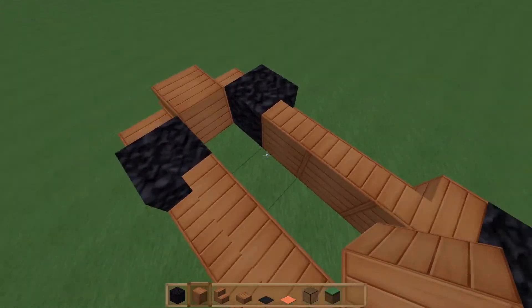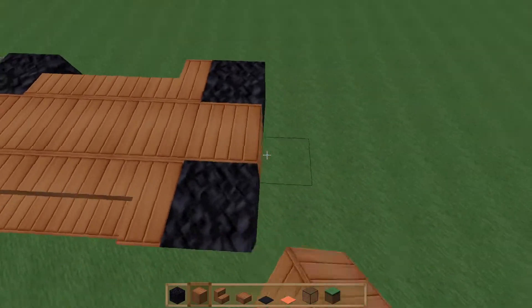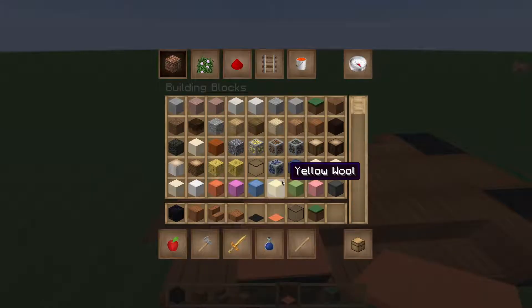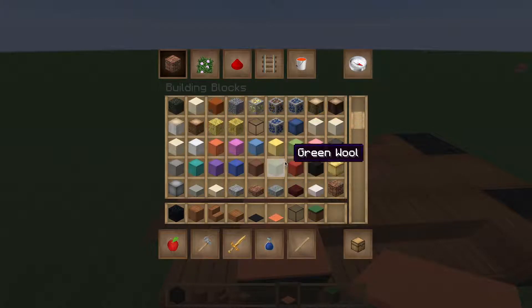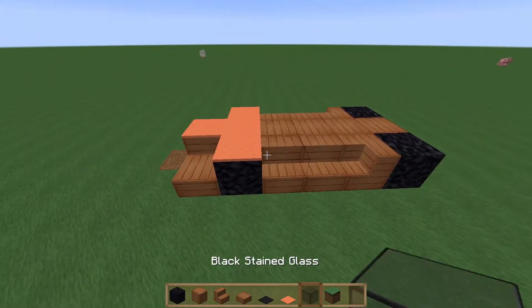Take a full block and place it all the way back to the back wheel. Then place your wool on top like that. You can't really do this with any colors — just the carpets.